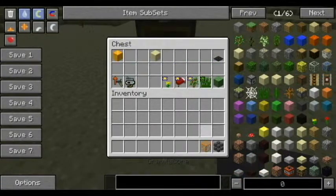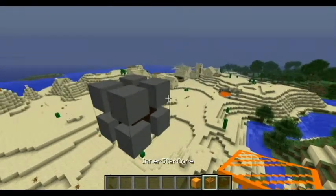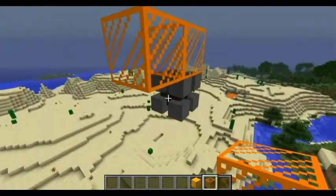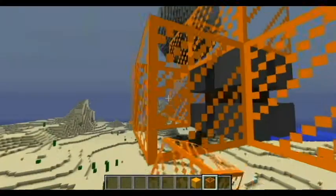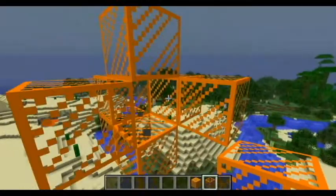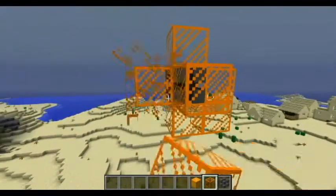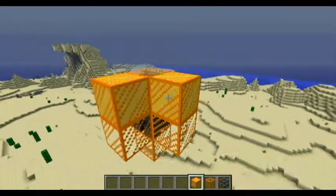When we go here, we'll fly up to this one I already placed. So from here, all you need to do is surround the core in inner star core stuff. And then surround that in outer star core. I don't know — you can make it in any shape, I think.